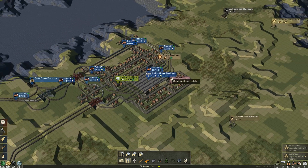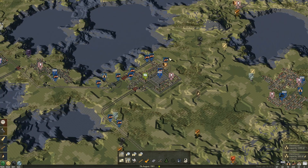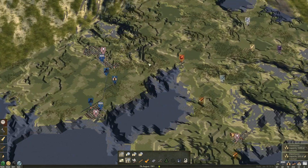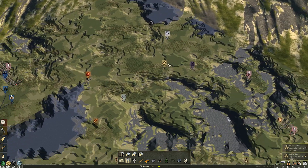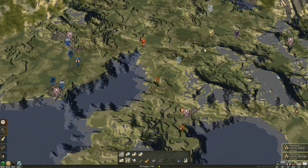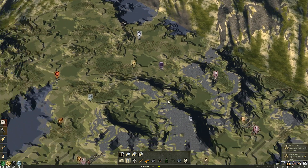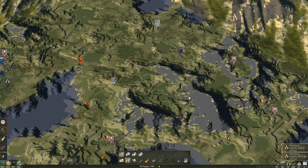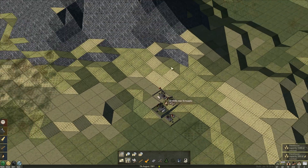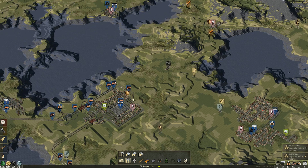Now we need a goods source to deal with that. No one else is getting the products of life except Blackburn — that is my final word on the matter. We've got a refinery over here, and there's an oil well just down there, so we can get something working in this general direction.